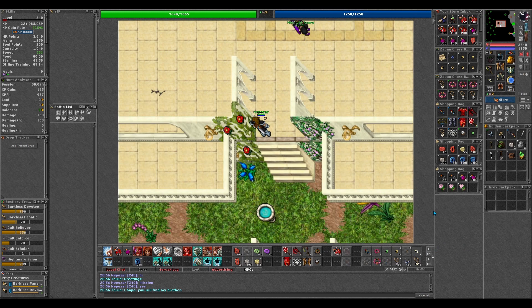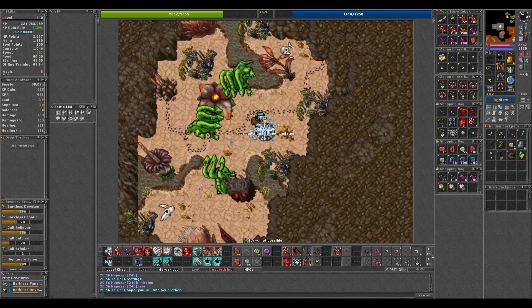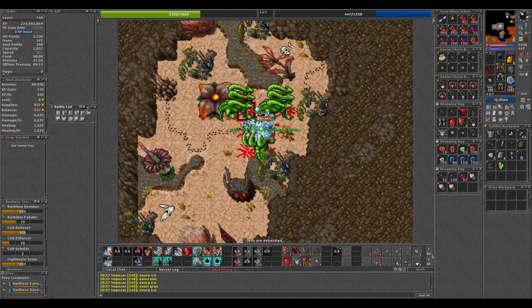Now we enter the palace. The mission is to kill some monsters and to find his brother. The first monsters we're going to kill are three hydras, and we find them in the basement here.